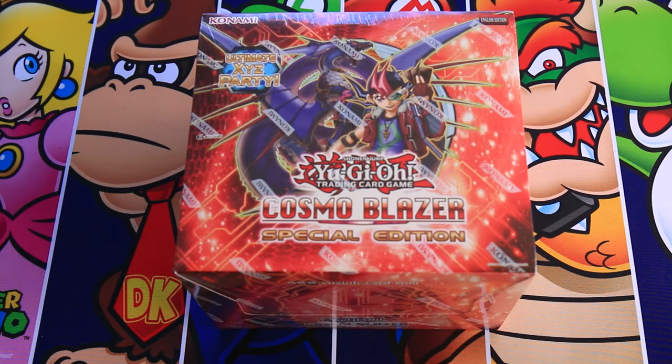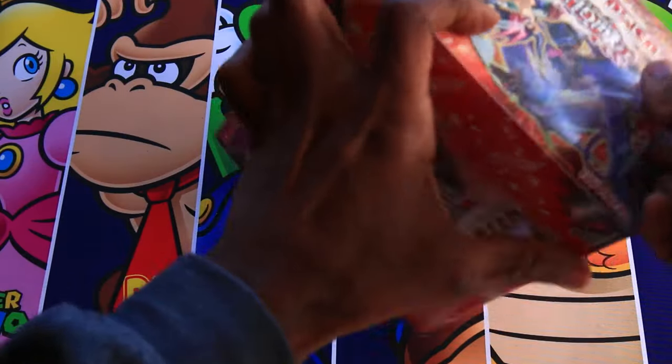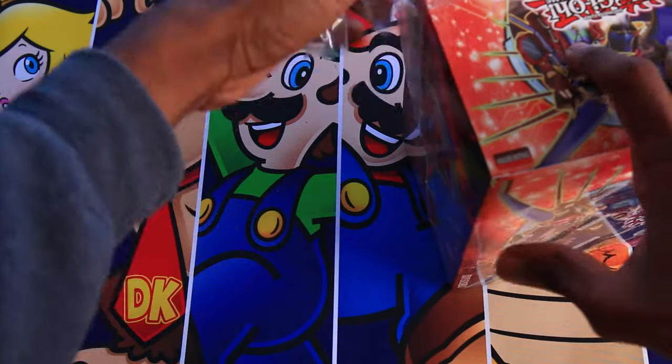Hey what's up you guys, you're watching Team APS, Paul here. In today's video I'm going to be opening a special edition box of Cosmo Blazer provided by TCG Player. Special edition boxes contain ten special editions, and each special edition contains three packs and a promo card.